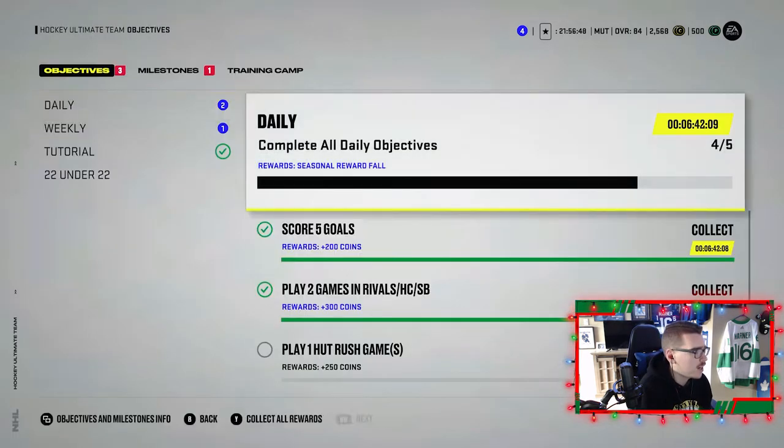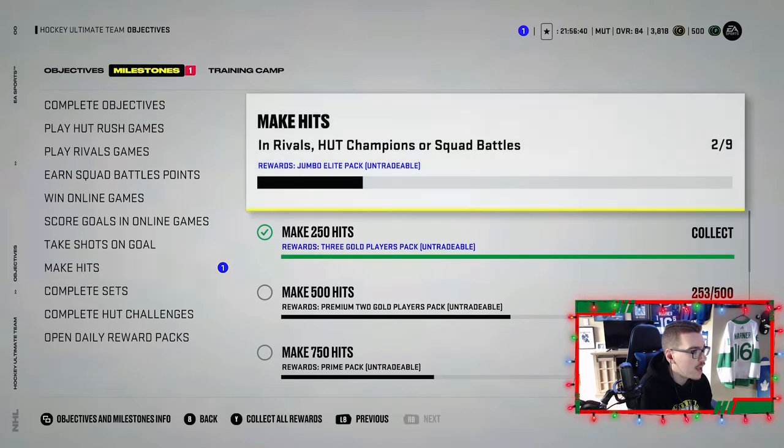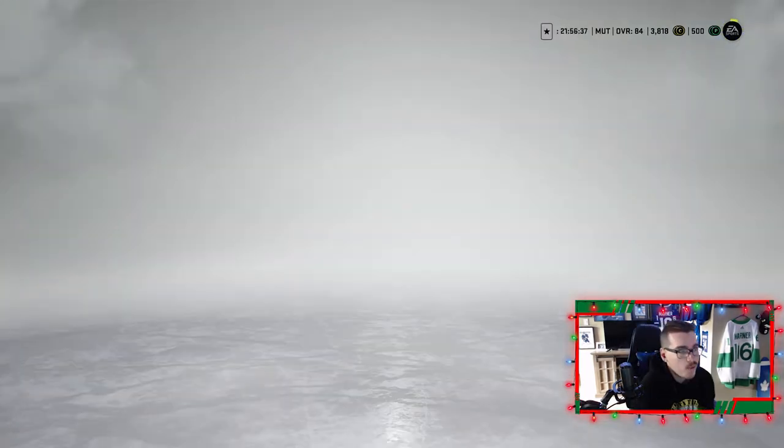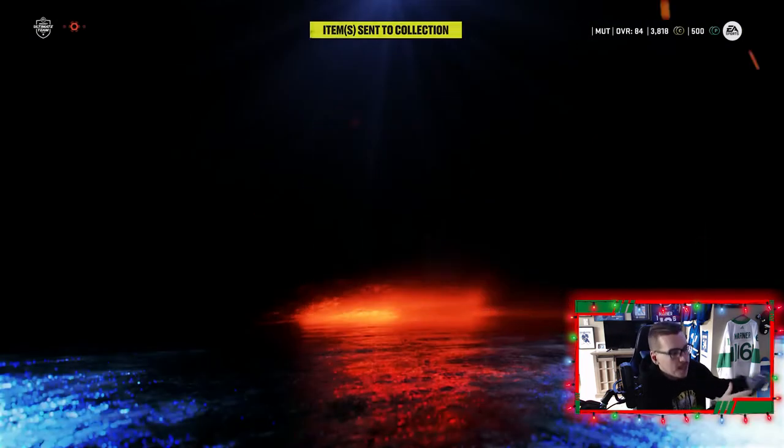Two wins this episode — we complete a bunch of objectives which means coins. No upgrades, but Marner had one heck of a game loving his new second line, and Bergeron scored in his debut. Looking at the stats — deservingly so, we won that game. We completed four objectives, getting 500 coins, and 750 coins from completing passes. In the milestones tab we get a three gold players pack — nothing in it, but that's fine. Anyway guys, that's it for today's Monopoly Hut episode! If you enjoyed it drop a like, if you're new subscribe — we upload three times a week. What an episode: cool upgrades, Ultimate Choice Pack, and two wins!